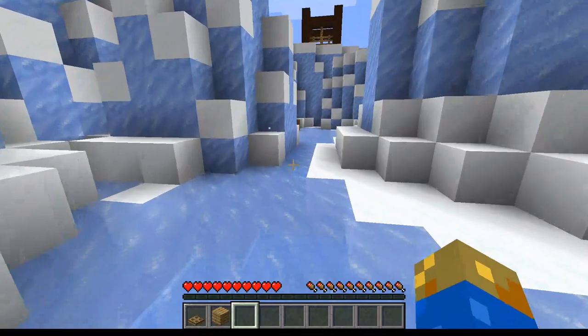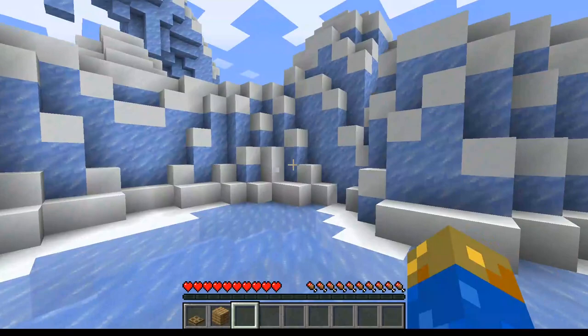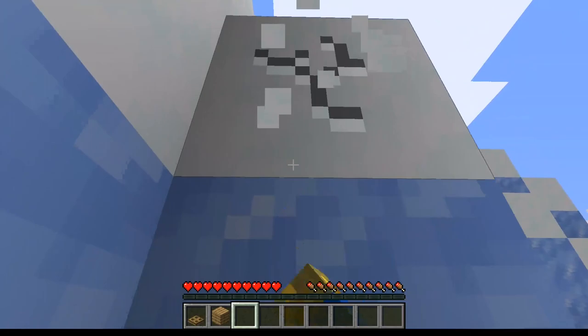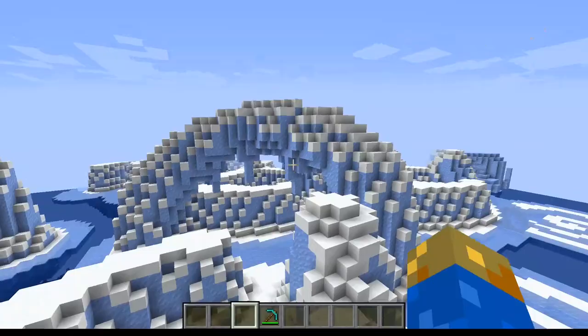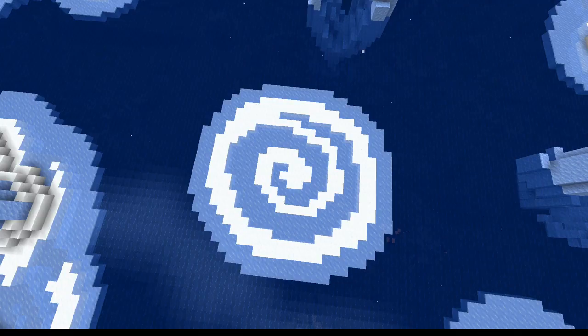Let's talk about the biome they added. The biome is called the Maze — it's basically a maze made out of snow and ice. You can tell you've reached one of these biomes by getting the achievement which says 'The Maze,' by seeing the structures, or by spotting this bridge thing which is very cool. You can also recognize the biome if you see these circle curly lollipop-like things.